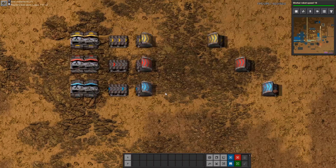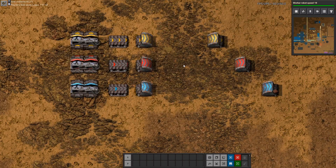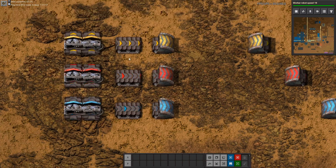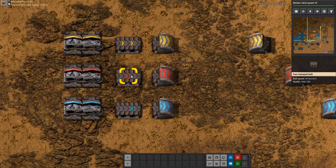We're going to talk about transportation speed because this will come useful later. The transportation speed of a yellow belt is 15 items per second. The red one can transport 30 per second and the blue one 45 per second — so it's double and triple the amount of the yellow one.